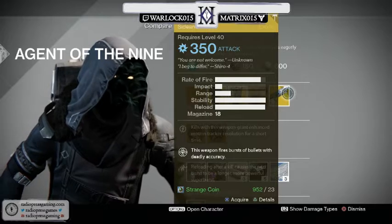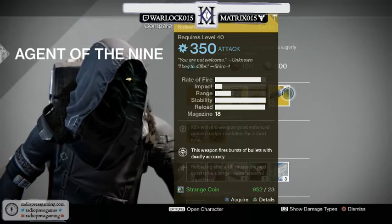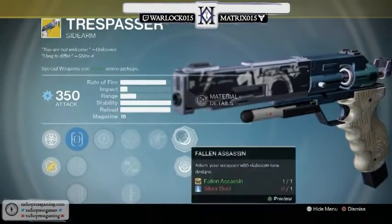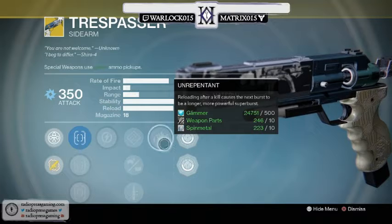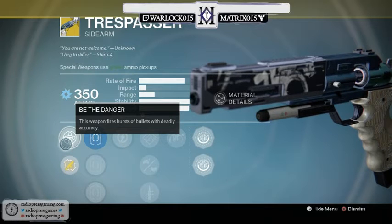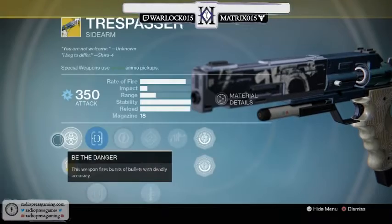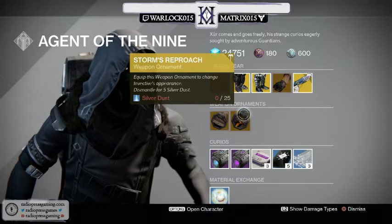And the Trespasser sidearm — one of my colleagues was complaining he doesn't have a Trespasser yet. You can't complain anymore! It's a sidearm from Shiro. The exotic perk: reloading after a kill causes the next burst to be a longer, more powerful burst. It fires in bursts — I think three or four rounds. It's an amazing sidearm. I don't usually like sidearms, but this one is pretty kick-ass. If you don't have it, grab it — you'll have fun with it.